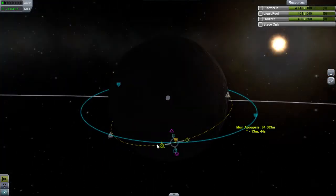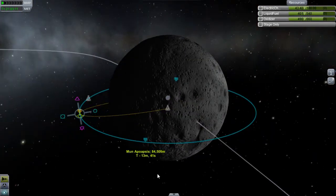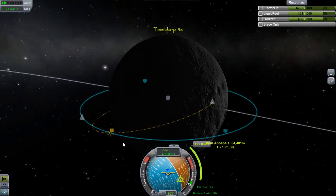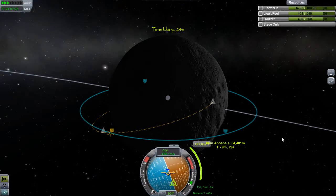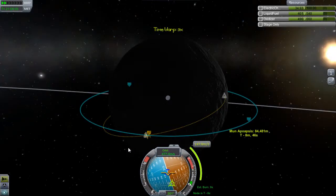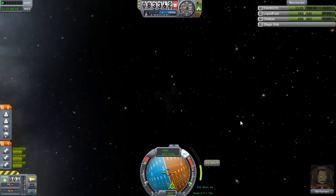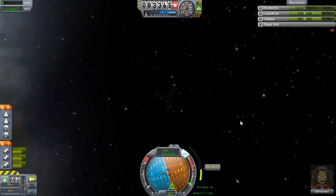I'm mucking around with the maneuver node here - no atmosphere means we can try and put down right on top of the target. The maneuver nodes look good and everything seems fine, so I'm going to trust in my systems to take me to the right spot. Any point soon I'll jump into ship view and we can watch the engine thrusting.